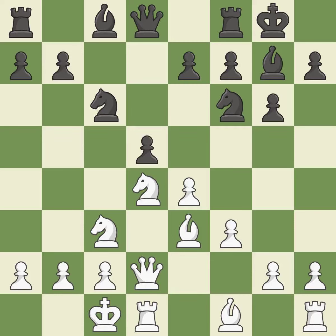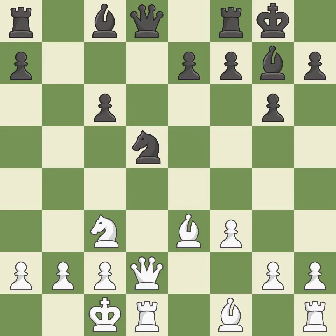The pawn on e4 is under attack as d5 occupies space in the middle. exd5 captures the d5 pawn and attacks the knight on c6. Nxd5 recaptures the d5 pawn and centralizes the knight. Nxc6 captures the knight on c6 and attacks the queen. Bxc6 recaptures the knight and opens up the b-file. Bd4 centralizes the dark-squared bishop and offers to trade black's strong bishop on g7.